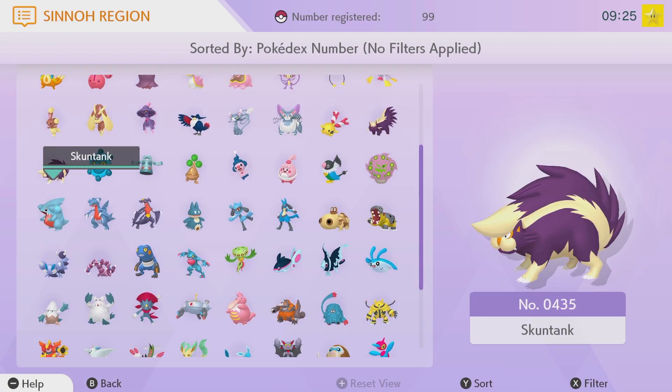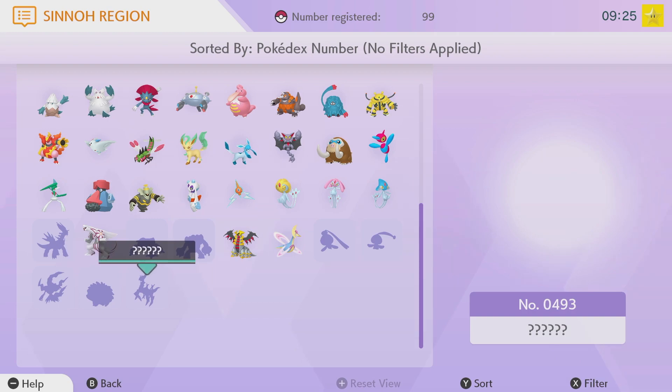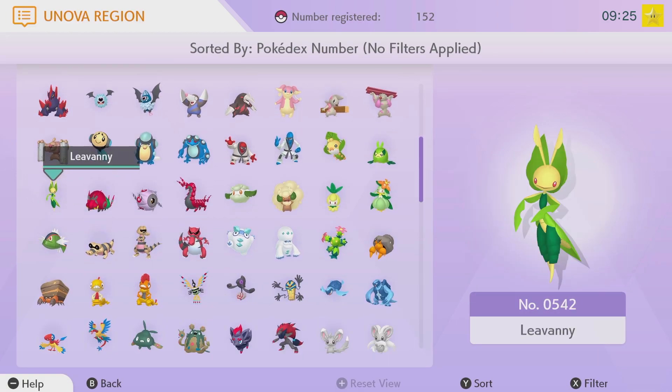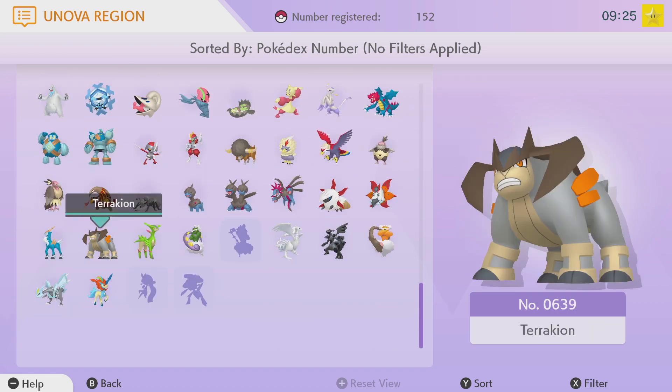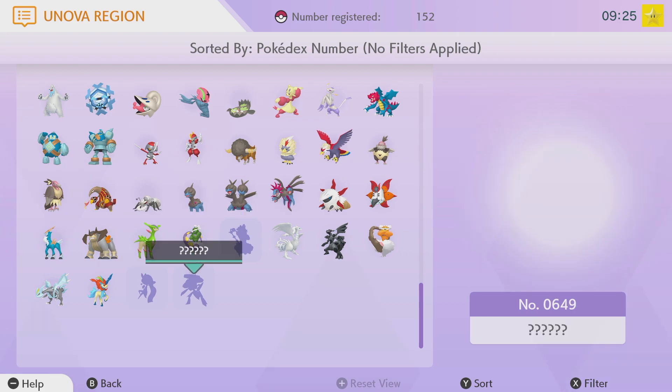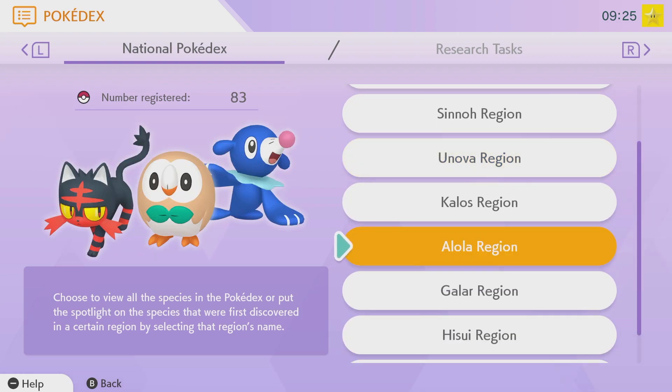Sinnoh is where it starts to look pretty bad, but I'm getting all of those in Arceus, or through Sword, or something like that — I have a plan for all of those. Victini's not in Sinnoh anyway. Then Unova — I'm missing Victini, and I'm missing Thundurus, Melioda, and Genesect. Thundurus is going to be easy, but I don't know about the other two.